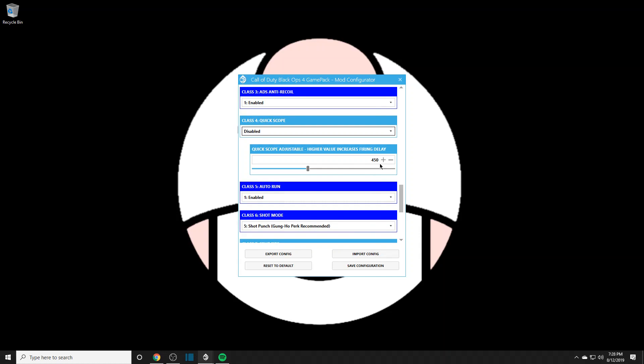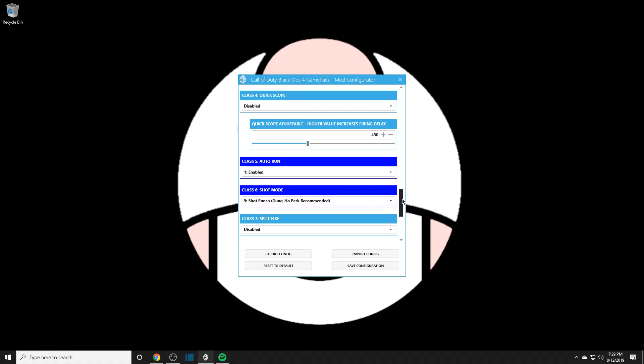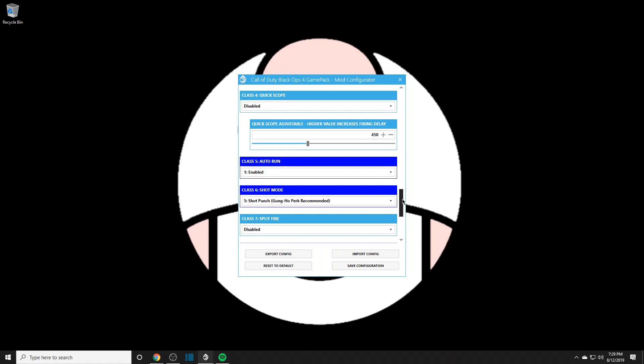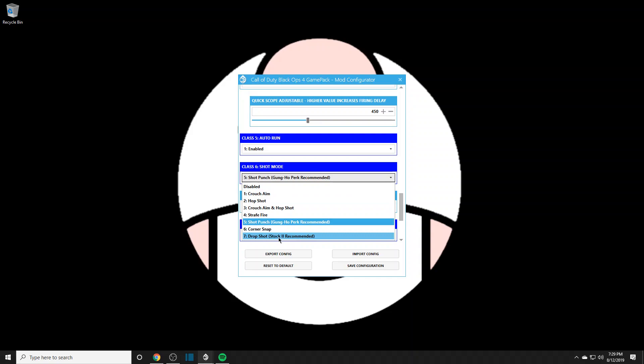For quick scope, the higher the value, the more it increases fire delay, so you want to leave it around 450 as the default and go down from there, messing with the numbers. Quick scope — you press R2 or R1 if you're flipped and it does a quick scope animation and fires at the same time. Auto run — always enable. That lets you start sprinting without clicking in the analog stick.